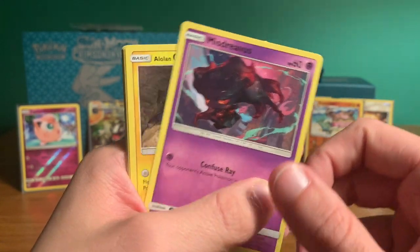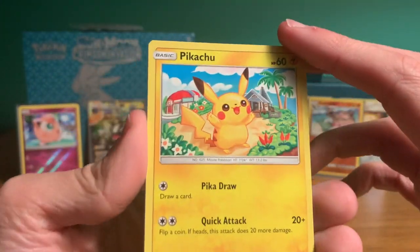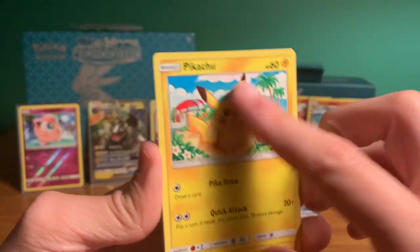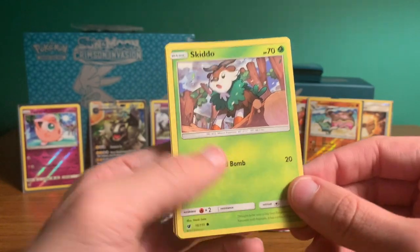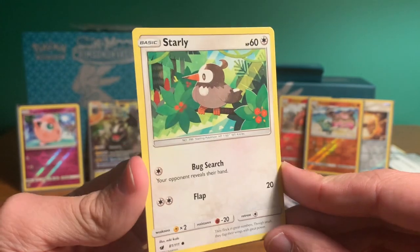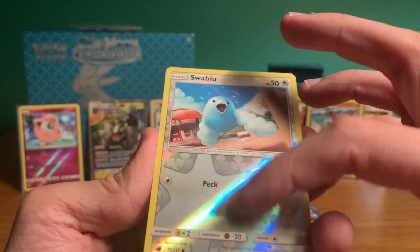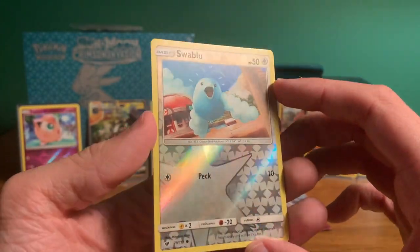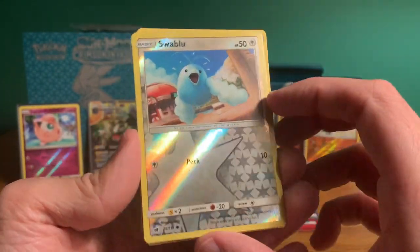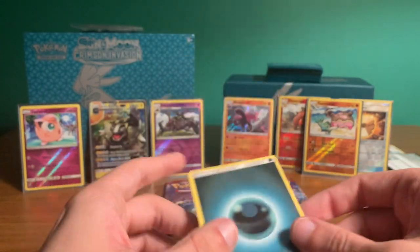Misdreavus — we've had this one as well. Another Alolan Geodude, very nice. Look at this — a normal Pikachu! You can never go wrong with a Pikachu. Everyone loves a Pikachu. Cartoon art Pikachu on vacation — very awesome. Another Skiddo. Starly — one of the first Pokemon you find in Diamond and Pearl, very awesome. Oh yes, this is like a different kind of holographic, but I love it — it's super awesome. Swablu, one of my favorite Pokemon. Gives a nice little rainbow look in the light — awesome Swablu holo. And a Camerupt, not holographic, and a dark energy.